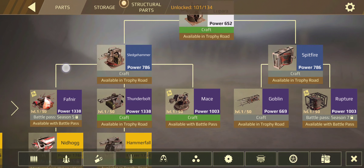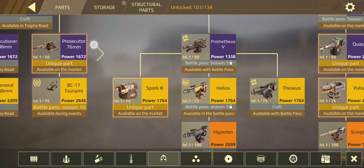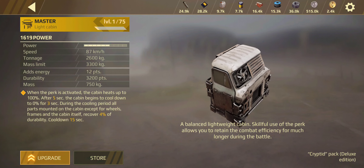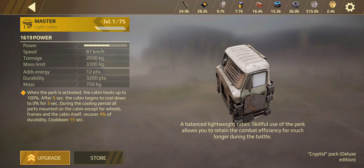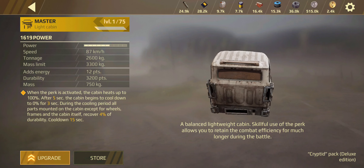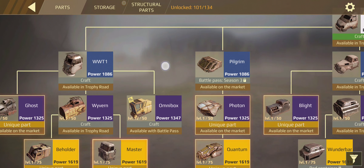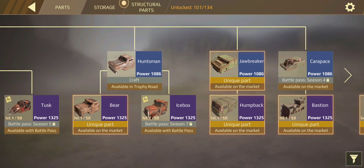There's nothing new in shotguns or auto cannons. Here's the Master cabin's mechanic — the cooling period. All parts mounted on the cabin except for wheels, frames, and the cabin itself recover 4% of durability. It has a 15-second cooldown. I'm going to test this against some AIs in the testing area to see exactly how it works.